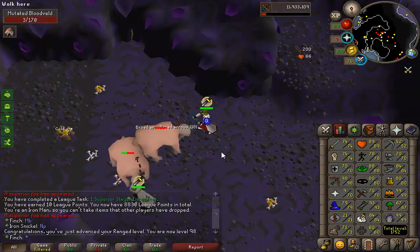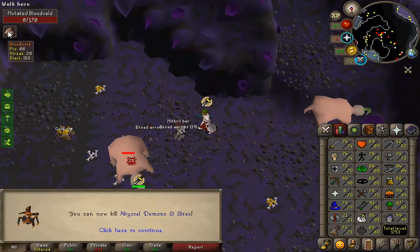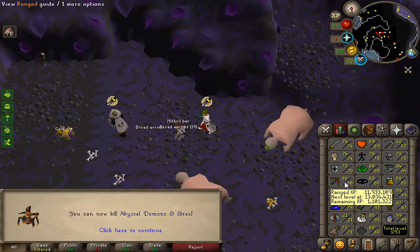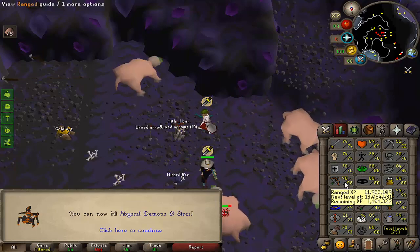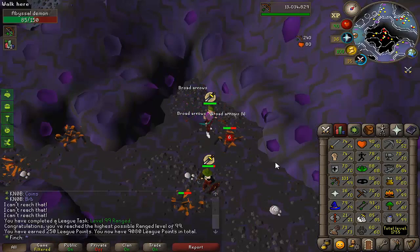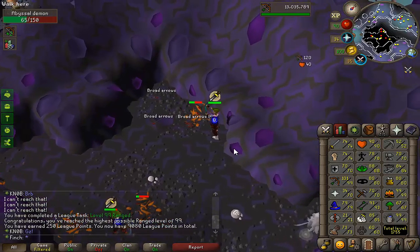This should be it — the last kill for 85 slayer. I'm going to head straight to abyssal demons without finishing the current task. I'll be ranging them and I'm about a million XP off 99, so nice to continue working on that. Let's see if we can get lucky on a whip. There we go — that is 99 ranged, another 250 league points! I've killed 181 abyssal demons so far.